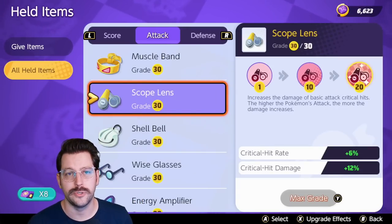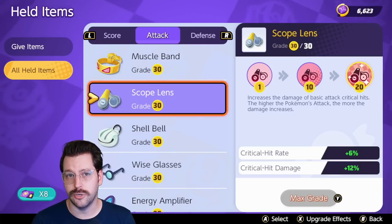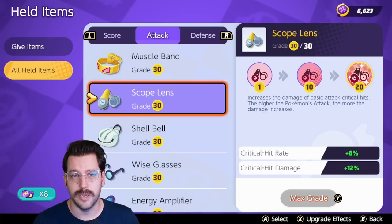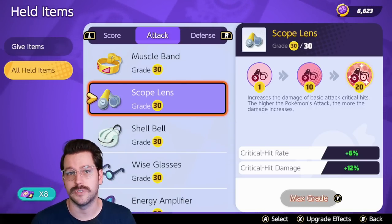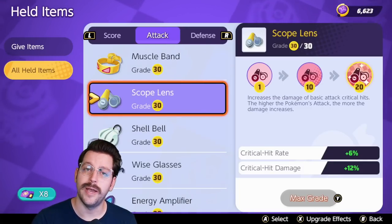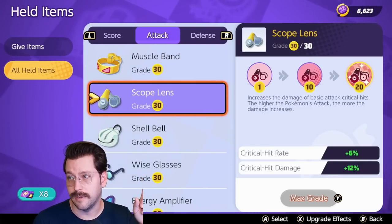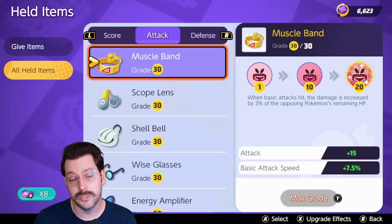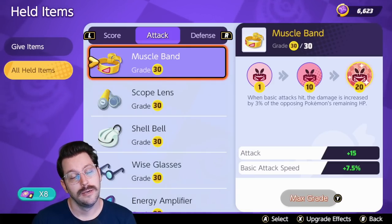Scope Lens gives your Pokemon more opportunities to critically hit, you deal more damage when you do critically hit, and you also do additional damage after you critically hit with one of your basic attacks. It's really solid for some attacker and speedster Pokemon, and of course it's really great for something like Absol that's based all around critical hits. This also happens to be one of the few items that actually does benefit from getting to level 30, because the base stats for critical hit rate and critical hit damage go up — and it's one of the only ways to increase those. Muscle Band is also a decent level 30 item because of the attack speed.